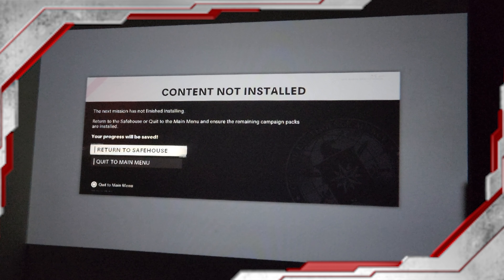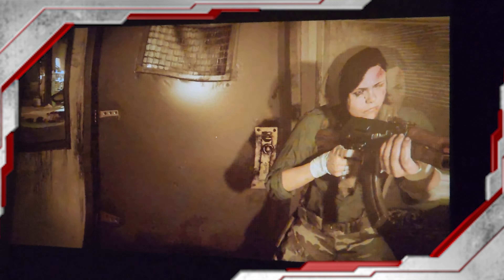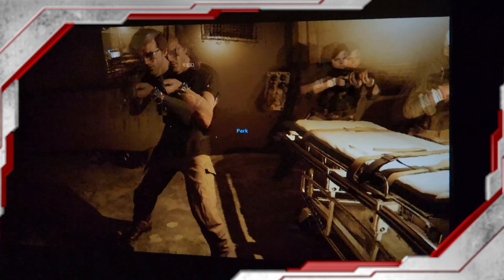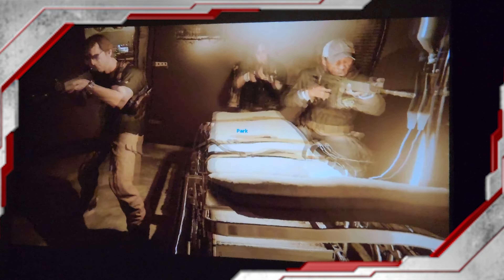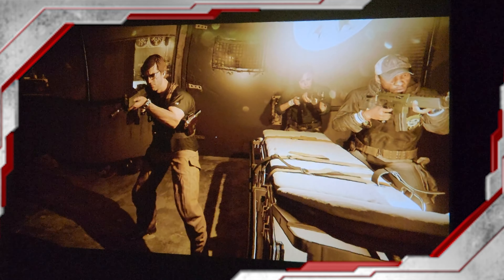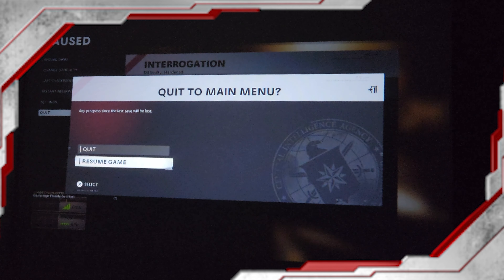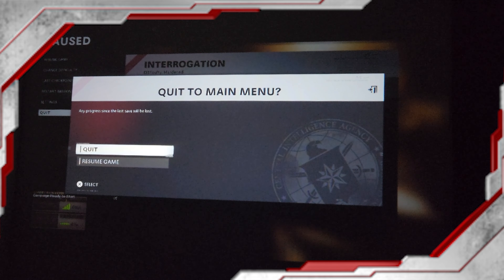It looks like I'm going to need to download this missing file. What will happen if I return to the safehouse? So it looks like if you return to the safehouse, it takes you to the twilight zone — you can't escape. You're in a dreamy state like a ghost. You can't interact with anybody. So it looks like you are forced to quit to the main menu to download a missing file. Looks like you don't have to worry — simply press the options on the controller and say quit.